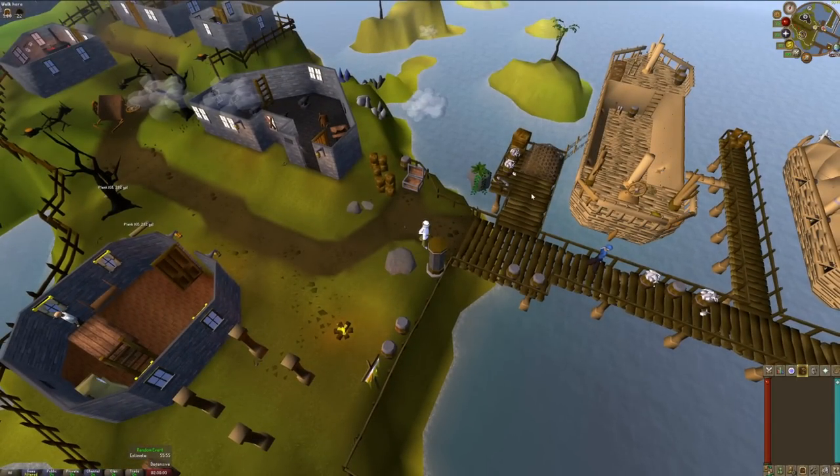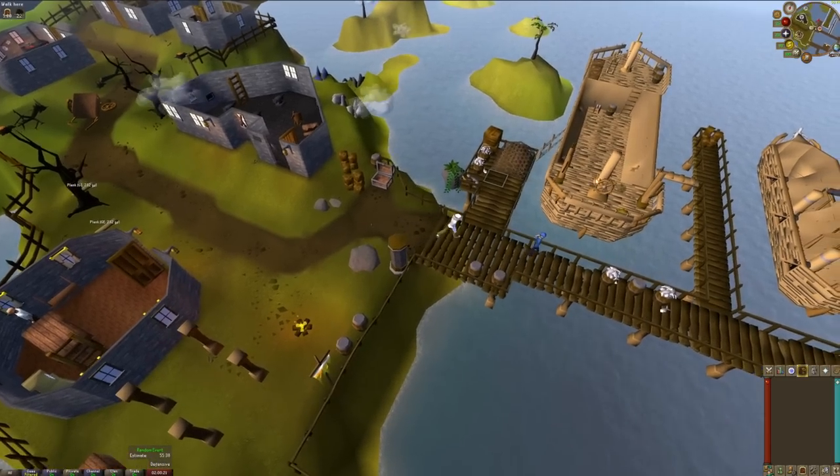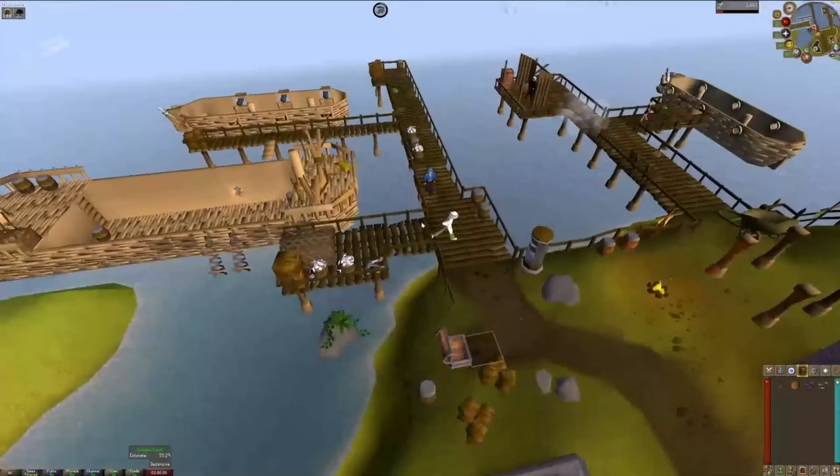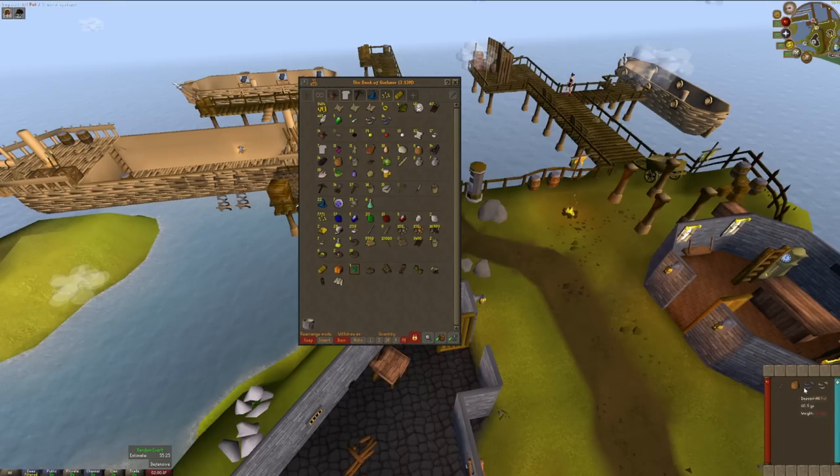If you guys remember, I did a trawler once to see if I could open it - I actually can't go into another trawler unless I inspect the net first. I thought we might have the RNG on our side and get something good from this first chest. Let's open it up: 13 fishing experience, we got a rusty sword, and a pot. That's actually kind of nice because with the rusty sword, turning it in to the guy over there is one of the tasks I have to do - it's an easy task. So this is a neutral start. I'll let future me worry about it and give you guys a graphic of what I need now that I've unlocked fishing trawler.